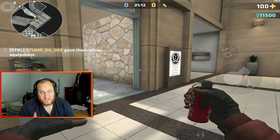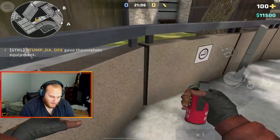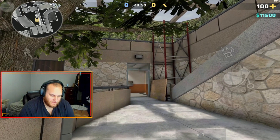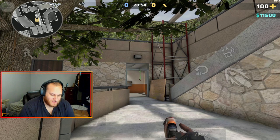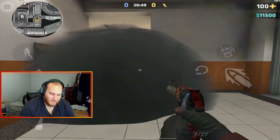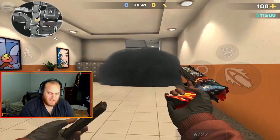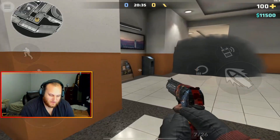This next throw is going to block off the cross in orange room. Get into this corner right here, look right at the top of this door post right here, and throw. As you can see, the smoke completely blocks off the cross right here, so any coalition wanting to get a little peek here can't see anything. This gives you the perfect opportunity to slip through orange and get into B site.